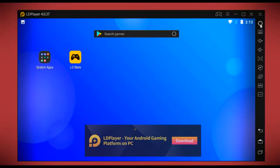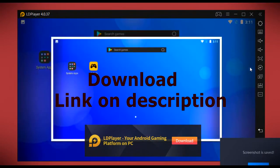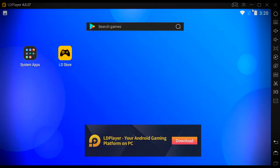On the right side of LDPlayer we have a column consisting of all features including settings, keyboard mapping, volume up and down, full screen, screenshot, and much more. In the settings there are a lot of options, and in the game settings under the frame rate setup you can play games up to 120 frames per second.